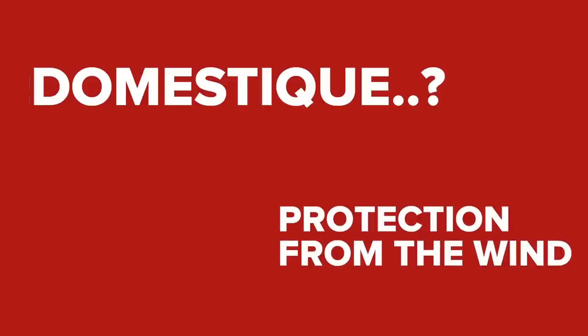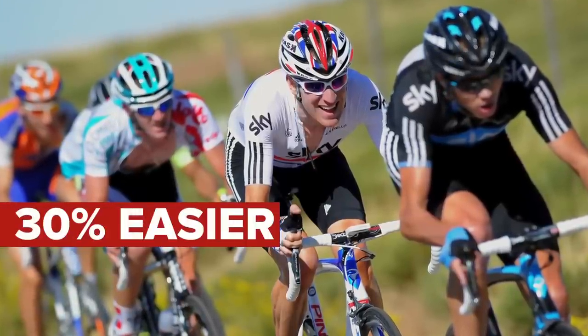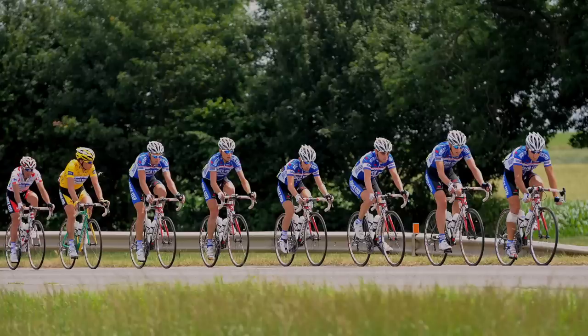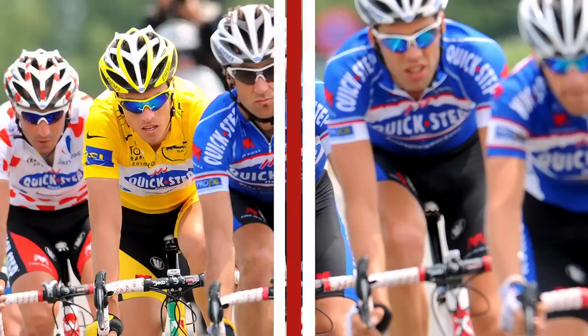One of the main jobs of a domestique is to protect his leader from the wind. Sitting behind another rider will save you around 30% in power on a flat road. Sitting behind your entire team will save you even more. In this way, domestiques will do everything they can to make sure that their team leader saves as much energy as possible, either for the entire stage or at least until the selection of the best riders is made.